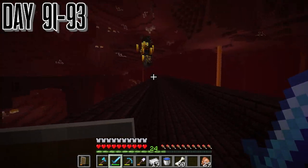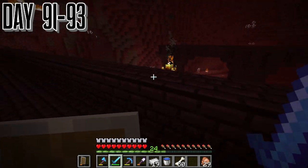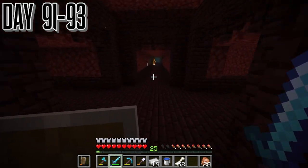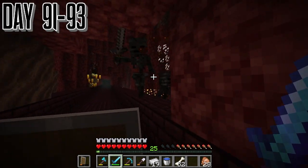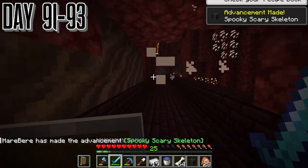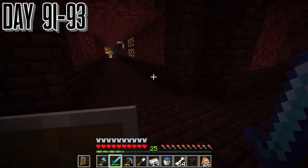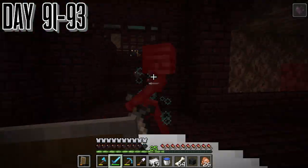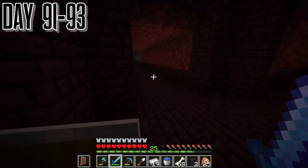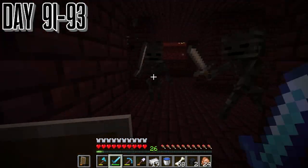Around day 92, about thirty minutes in, we just started to get our first wither skull. It took a while but once we get one it started to become a lot easier. We get a good amount of blaze rods too, which should make brewing a lot easier. We finally get our first skull after about twenty kills — we got a little bit unlucky. I actually had an idea to speed this up and just show you what all we did. This is about a third, maybe even a fourth of it, so a lot of it got cut out — just how boring it was.